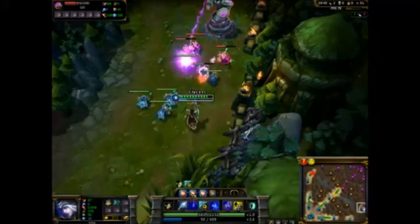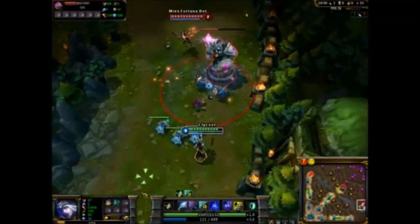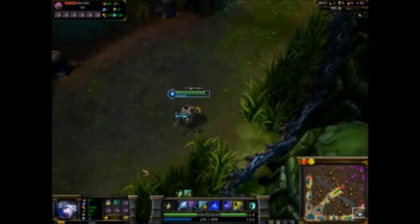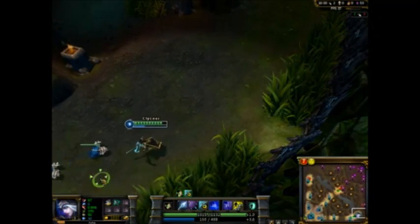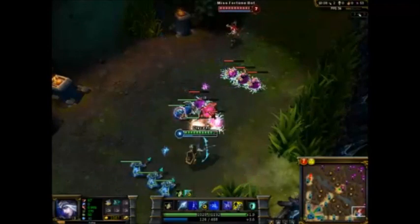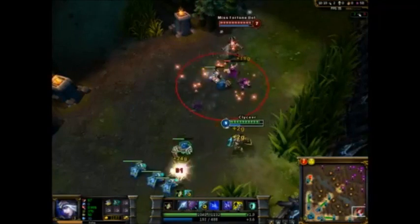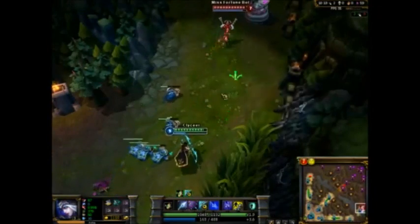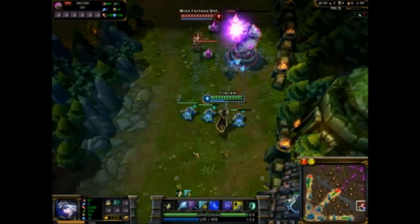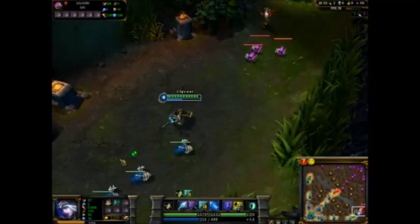Some champions can almost afford to just auto attack the lane all the time - like if they have something that boosts their AD or adds initial damage on your attack plus more damage afterward, like Teemo's poison. If you have enough attack speed and attack damage you can just attack the lane and get most of it. My Volley puts the back line at a good place where I can take them each with two auto attacks.